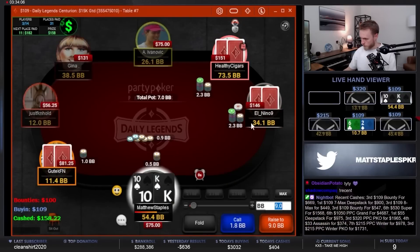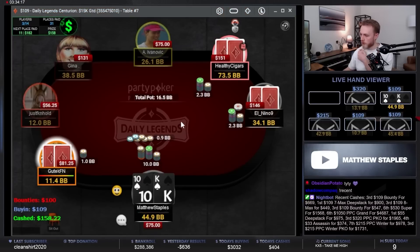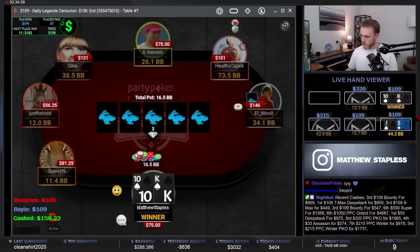I like a squeeze here — this range is vulnerable, this range should be wide into this range or into this stack, so I think we have a nice squeeze. Don't think we need to go that large either. Nice little play there — it's the final two tables.